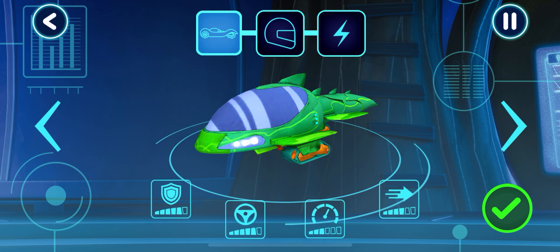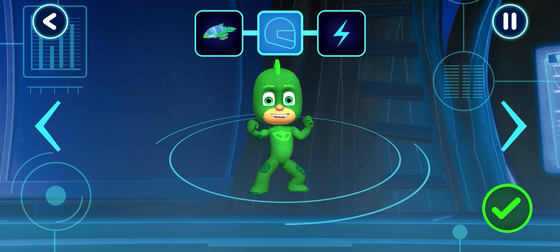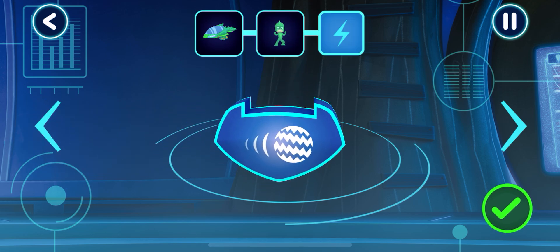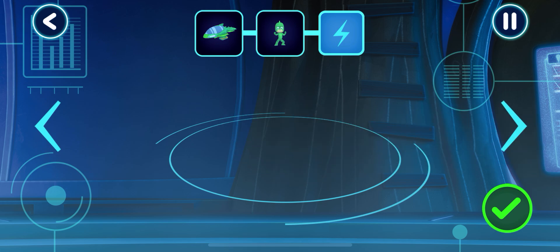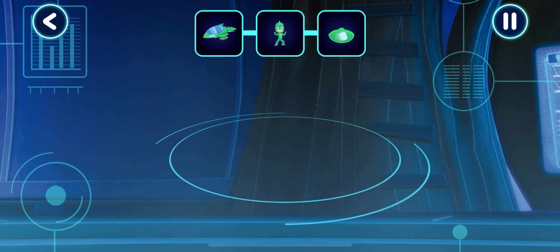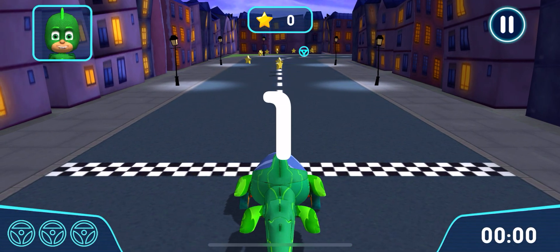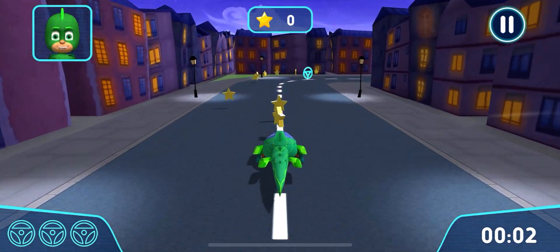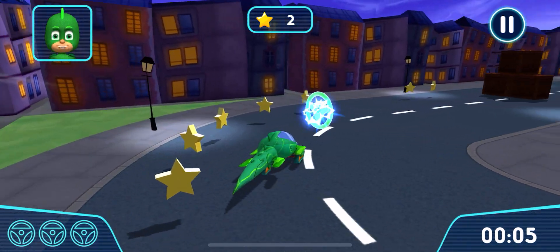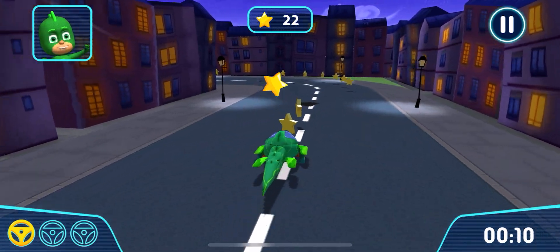We can try out our track. We need to choose a vehicle. Tap the arrows. Pick a driver. Pick a power up. Now let's go for a drive. Let's try out your track. Go! Awesome steering! Got it! Great drive! Mega star collected!